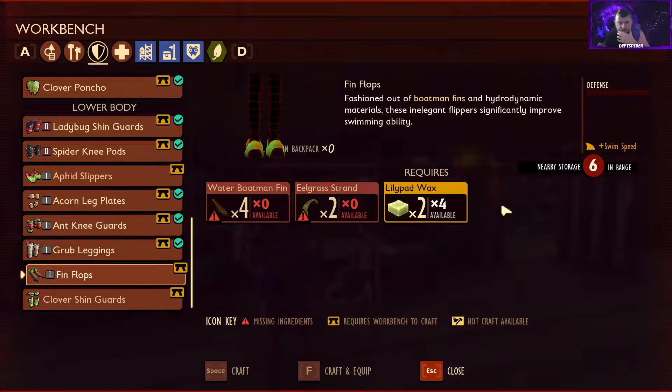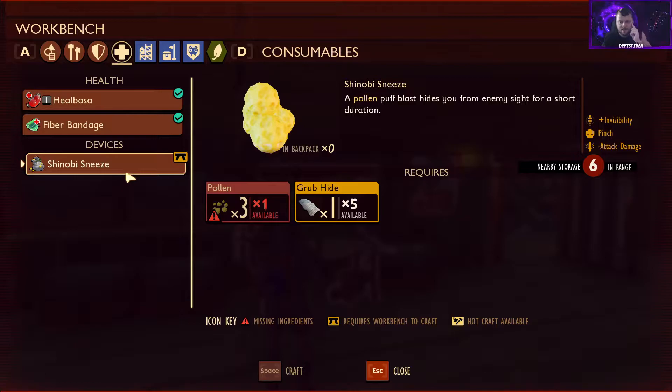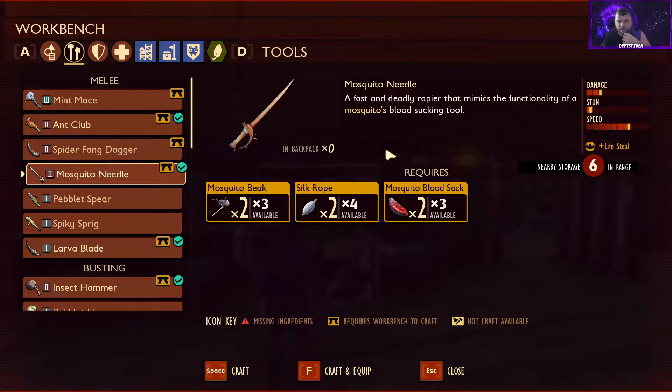For the fin flops we need a water boatman fin, eelgrass strand, and lily pad wax. We can also make some new healing items: the Shinobi Sneeze — a pollen puff blast that hides you from enemy sight for a short duration — and the Hillbasa, a juicy mosquito blood sack wrapped tightly in silk rope that showers all entities with a healing splash of filtered blood jelly. And the Mosquito Needle is a fast, deadly rapier that mimics a mosquito's blood-sucking tool, giving lifesteal.